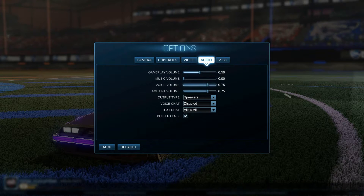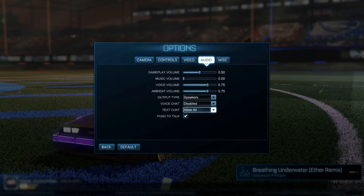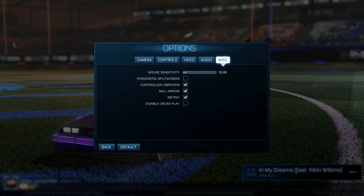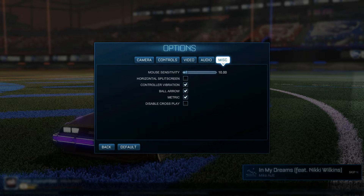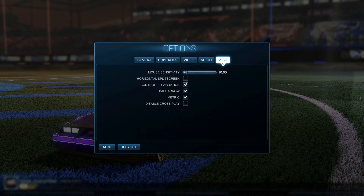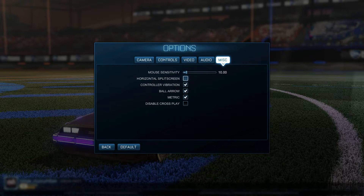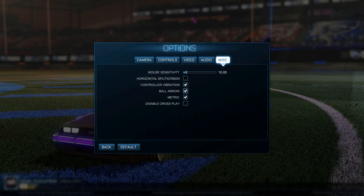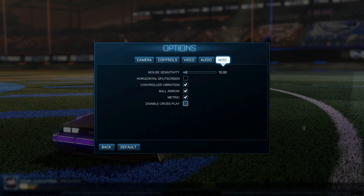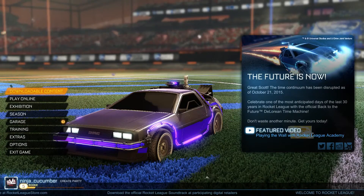Under audio you've got a nice set of options for everything you really need. There's push to talk for in-game chat — I've got that disabled. Under miscellaneous there's mouse sensitivity, which I would have put under controls personally — it's a bit of a weird choice for it to be there. There's also horizontal split screen, controller vibration, ball arrow, and metric measurements.